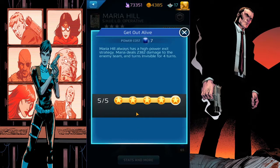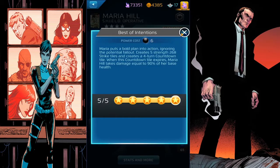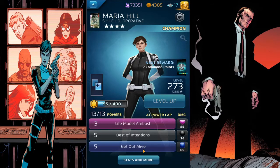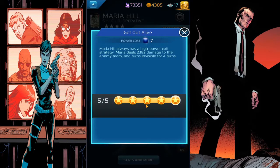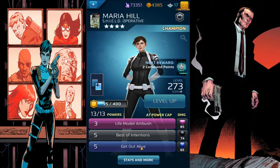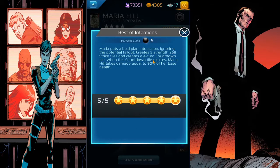Get Out Alive is basically to counter Best of Intentions - it costs seven, while Best of Intentions costs six, so you want to make sure you have seven or more blue AP before you activate Best of Intentions, just to be on the safe side. Get Out Alive deals 2,382 damage to the enemy team and turns Maria invisible for four turns via a four-turn countdown tile.